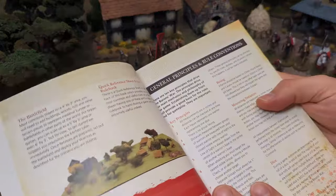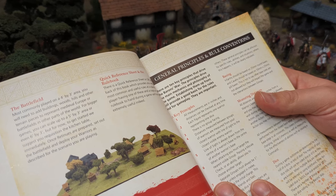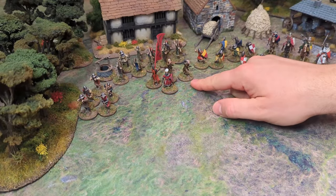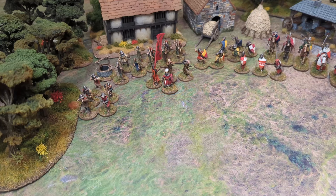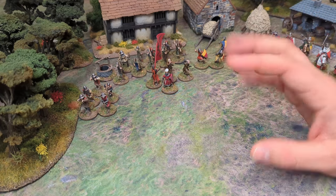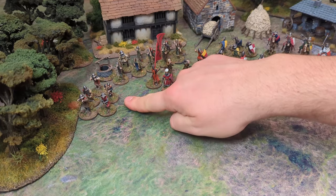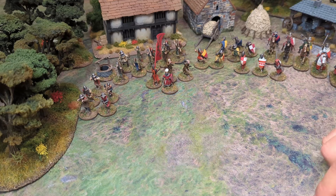One of the very first things in the rule book talks about general principles and rule conventions. Measurements are in inches and they can be checked at any time. Each model, when it's attacking something, gets one dice - one mini is one warrior, it gets one dice. You don't have any models who have more than one attack. As they're all based on circular bases there's no group facings, so you're not getting a bonus for attacking from the side. When measuring the distance between two groups you measure from the closest miniature to the closest miniature. When attacking, you must attack the nearest visible group unless you pass a morale check or use an ability.